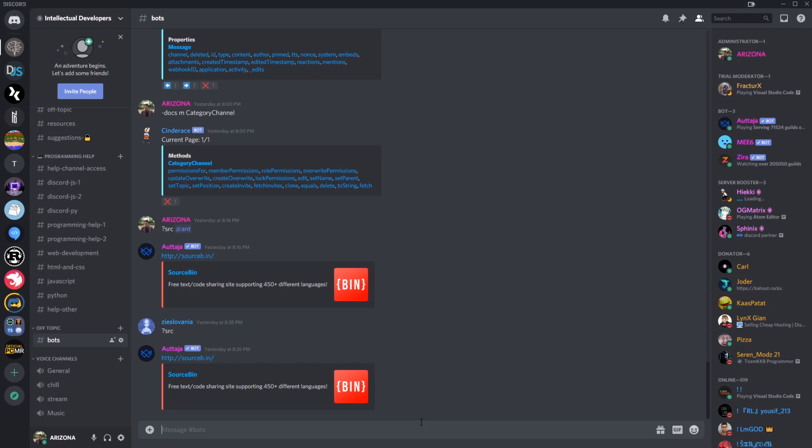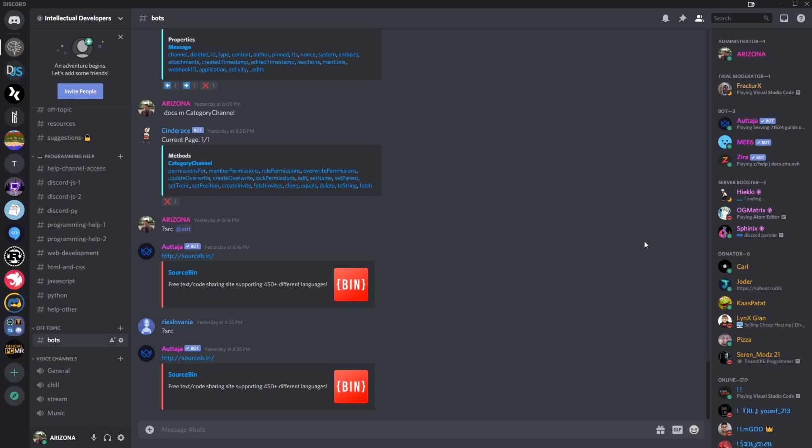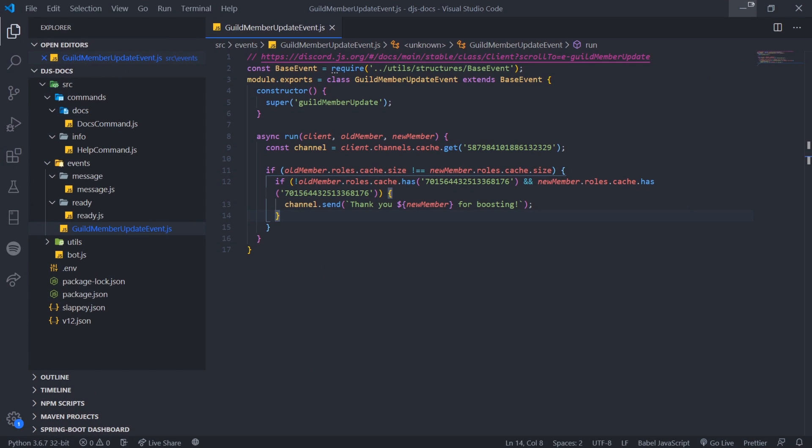By default Discord.js does not have a Nitro boost event, at least not that I'm aware of. Let's give myself the verified role — nothing happens. Remove it — nothing. Developer role — nothing. Those roles are being updated but we're checking for the server booster role. The fake role I used was donator, so if I give myself the donator role — it says 'Thank you Arizona for boosting.' Very simple. Discord will automatically give the server booster role when someone boosts, and we do the check to send the message. You can DM them, throw a party, whatever you want. Hopefully this helped — see you in my next video, peace.